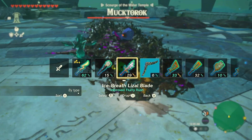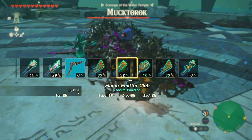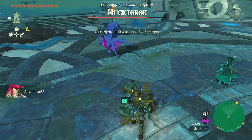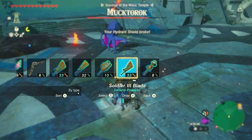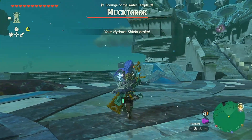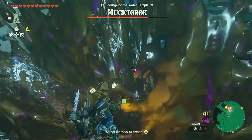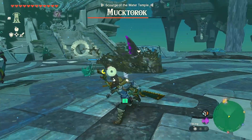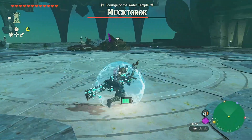Okay, so we need a better, faster weapon here. We got the opal rod. The flame remitter club has a range to it — this might be good. And our hydrant shield broke, so we need to switch our shields immediately. The ice breath lies with a shield, I guess. Okay, this dude just runs and runs. It might be better to actually do aerial shots and just spam them with a bow. I feel like that's what the game's trying to tell us to do because we're not getting any damage in at all.